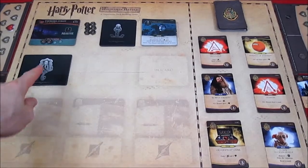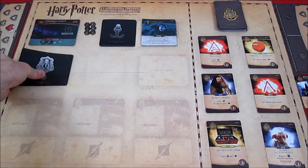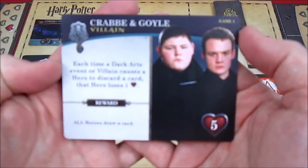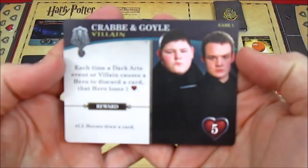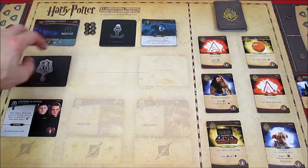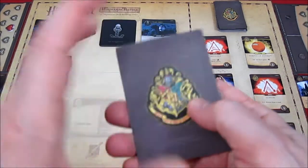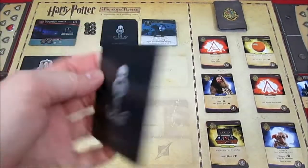Before we get into Harry's turn, we reveal the next villain at the end of Ron's turn: Crabbe and Goyle. Each time a Dark Arts event or villain causes a hero to discard a card, that hero loses a health. The reward: all heroes draw a card. Crabbe and Goyle are from Game One, so we still haven't seen a Game Two villain yet. We still have five villains to defeat.